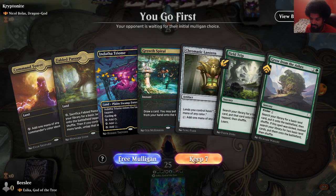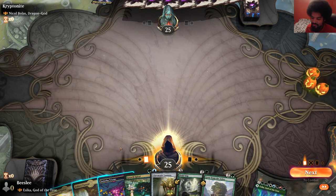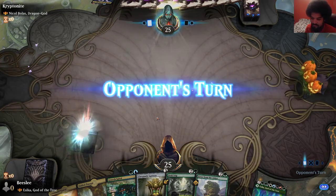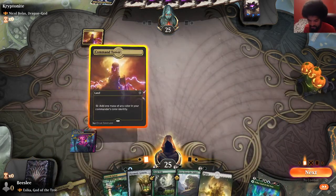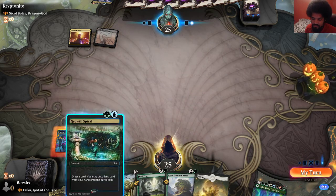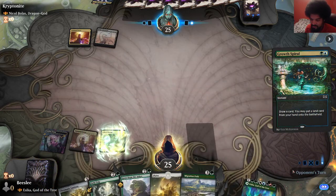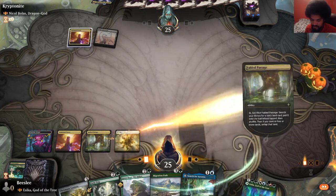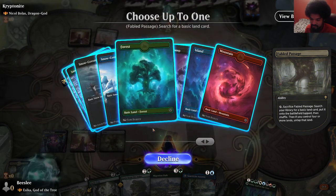We have Chromatic Lantern, so this hand is weird looking. We're against Nicol Bolas though, so once Essica resolves, I think we're good. They don't really have a lot of enchantment removal. I'll Growth Spiral at end step. Oh, Fuel of the Dead — okay. Let's play this. I don't have to crack it right now. Now I will crack it for a Basic Forest. We got the colors — that's really nice. This is a good game one so far, so we can Migration's Path. Oh! We win! Cool, we take those.